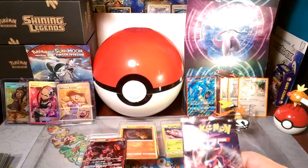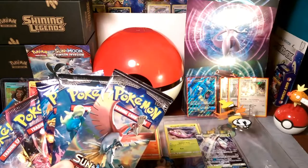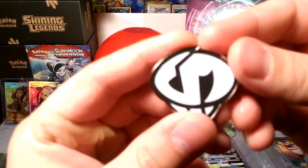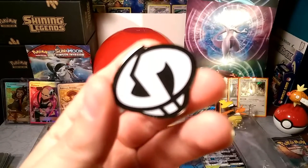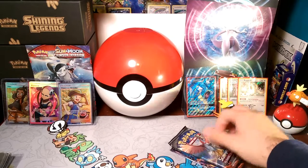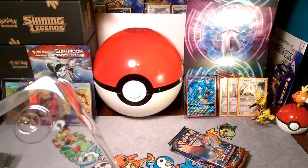We get five packs: a Breakthrough, a Breakpoint, Evolutions, a Burning Shadows, and a Burning Shadows. That's five packs total. We also get that very awesome pin — you guys can put this on your lapel to show your Team Skull support. That's a pretty legit pin. Now let's get out the promos here.